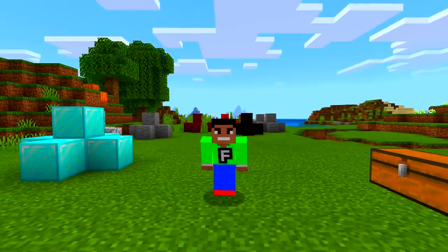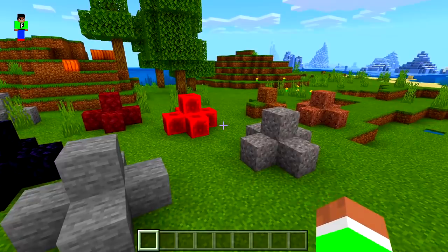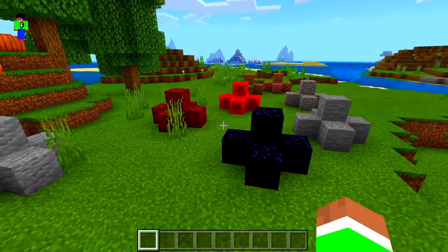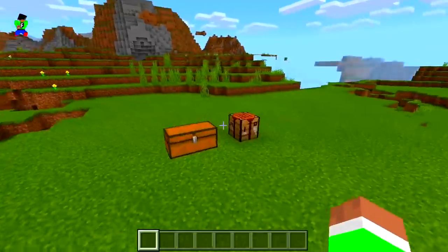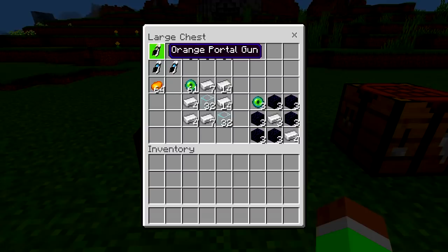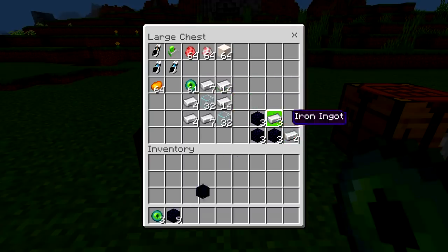You might be wondering — what's up with all these blocks here? I placed them and I'll show you very soon what they're for. Let's go into this test. As you can see, we have the portal guns right here. You can of course craft it if you're in survival, so let me quickly show you the crafting recipe.